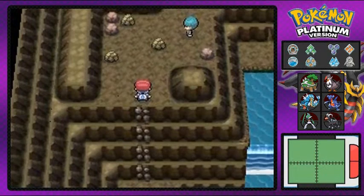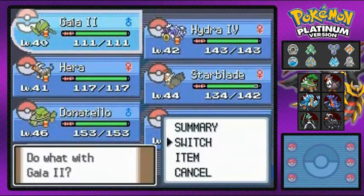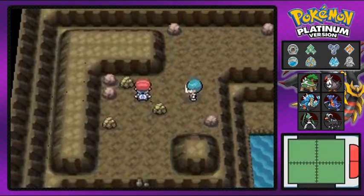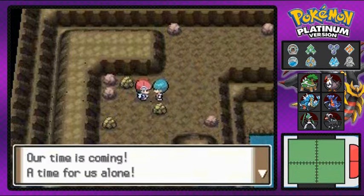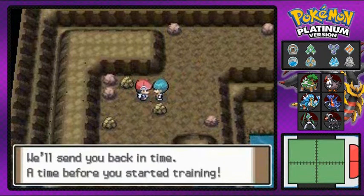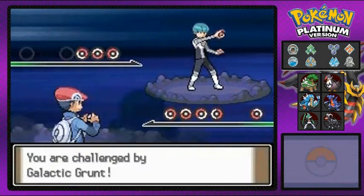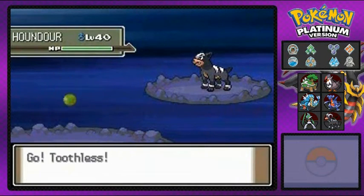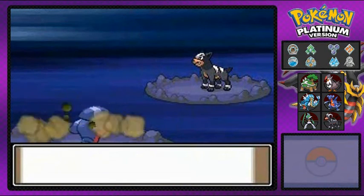Rock Climb all the way up, and we found ourselves another Team Galactic goon. Let's switch out our Pokemon — I'm going straight to Toothless. This guy is looking at me all cockeyed, saying 'our time is coming, a time for us alone.' He claims he'll send me to the shadow realm. That's impossible — he's not going to send me to the shadow realm.